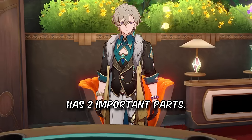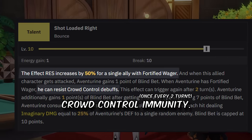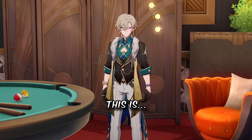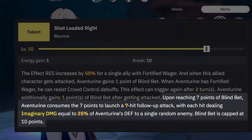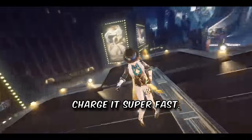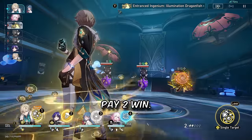His talent has two important parts. The first one gives allies 50% effect res and himself crowd control immunity if either has a shield active. This is pretty much permanent. The second part is a follow-up attack that triggers at 7 stacks — he gets them when enemies hit his shield. So enemies who can deal AoE damage just charge it super fast. The follow-up attack makes it rain money, dealing damage 7 times to a random enemy. He's literally paid a win.